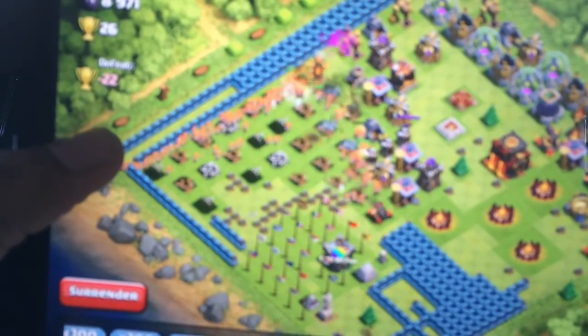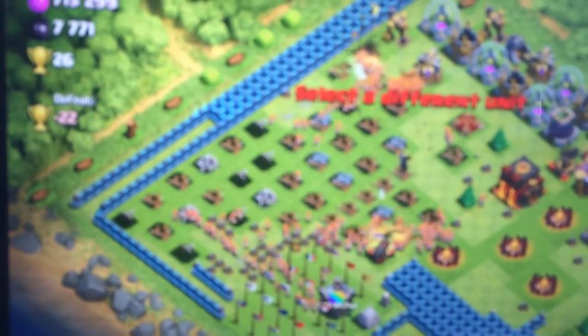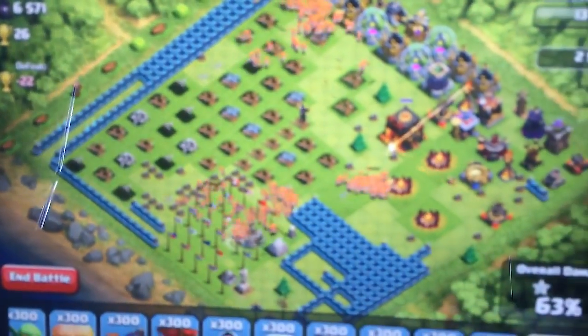What's up you guys, this is God's Son and we're back for the last episode of our 300 series, where we're using 300 troops against the bases that we find in the matchmaking. Now some of you asked why we don't attack higher and stronger bases. Well, that's because this is a dev iPad and a lot of these bases are pre-made, so they're not actual players playing them — they're just out there for testing.